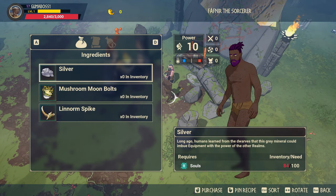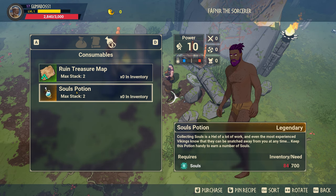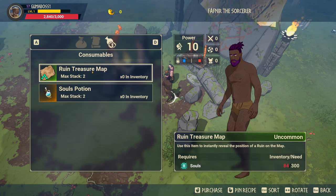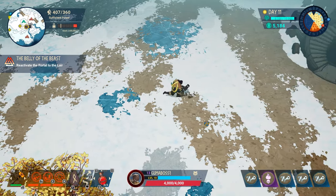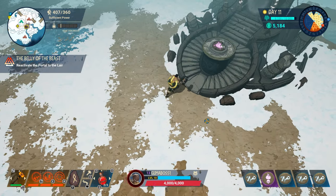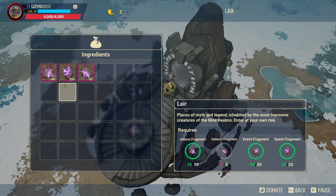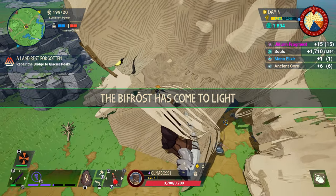If you're struggling to find the bridge and the RNG just doesn't like you, there are some sorcerers or wizards on the map — check if they have a map that shows the location of the bridge. Then you're going to want to look for the portal, and in order to reactivate it you'll need fragments. There are four types of fragments: Jotun fragments, hideout fragments, quest fragments, and event fragments. Jotun fragments are very easy to get — wait for them to spawn, kill them, get fragments.